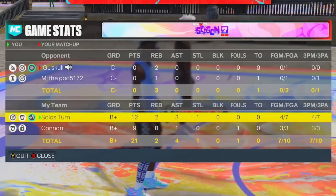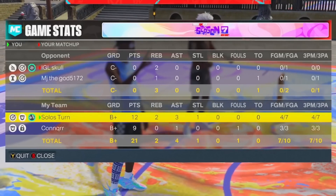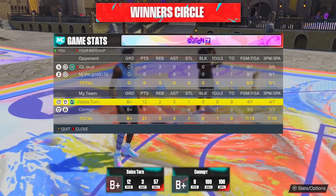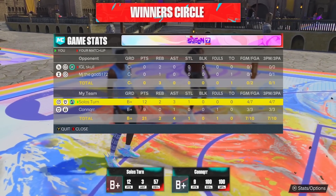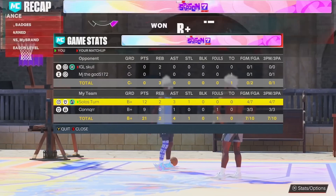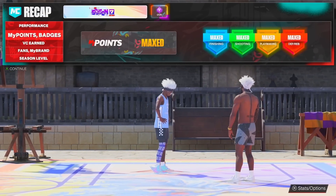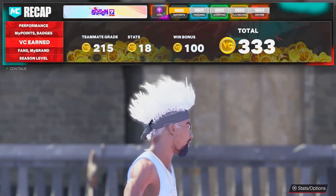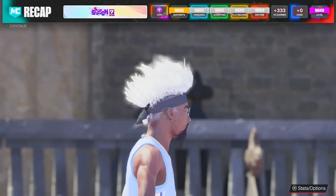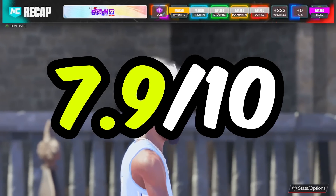You guys can see: 12 points, two rebounds, three assists, one steal, and we shot four for seven — every shot was a three pointer. This jumper surprisingly felt pretty good. Going into the game I thought it was probably going to be mid, but four for seven and it felt solid. I'm not going to put it in the LaMelo or O'Shea Brissett tier, maybe not even the Jimmy Butler tier, but I'll put it above Tobias Harris. I'll give this jump shot a rating of 7.9 out of 10 — actually surprisingly solid.